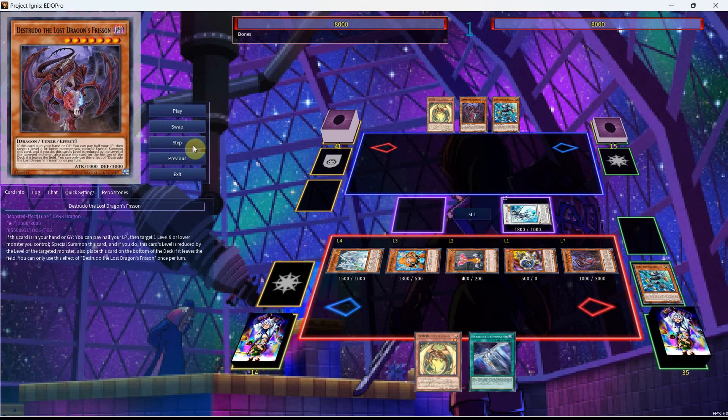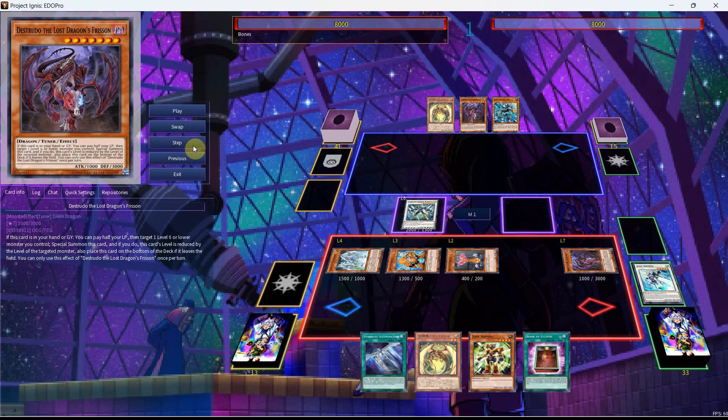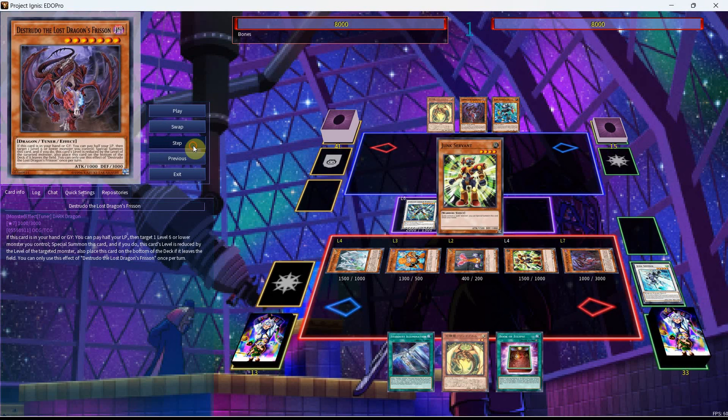From here, we're going to activate the Stardust to get the Illumination. Then we can go into our Charge Warrior, doing this to not only free up the main monster zone and get our Servant, but also to take a specific line of play since we have the 100 in our hand. We're going to get the Draw 1 off the Charge and the Search off the Jet.